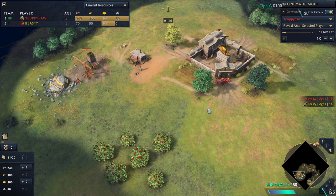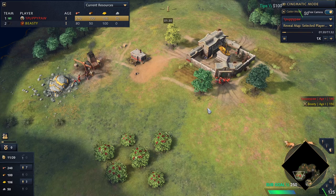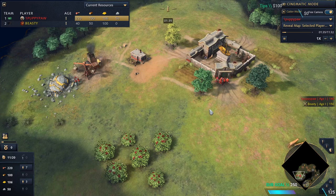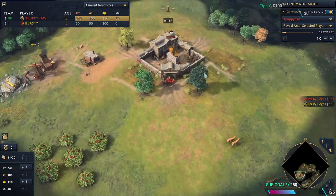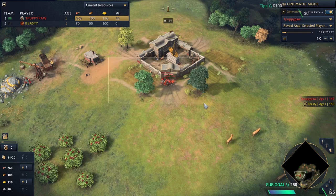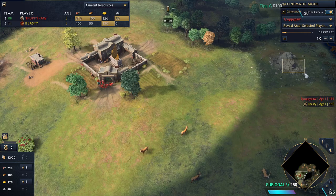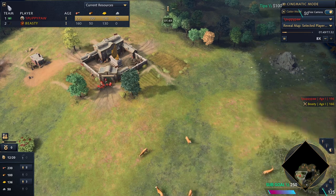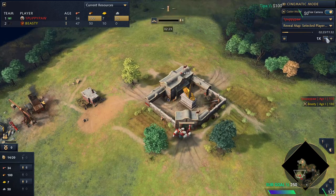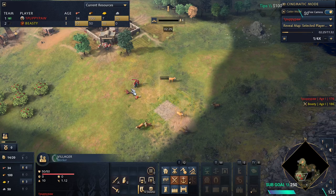Watching Papipo play — this is going to be a feudal all-in. There's also an Age 2 all-in. One thing that's really interesting about how Papipo is playing the Ottomans is that he didn't go stone — he's ignoring the military school. Let's see what the age-up timing is going to be with ignoring the military school. It's going to be 2:24, which is really smart.